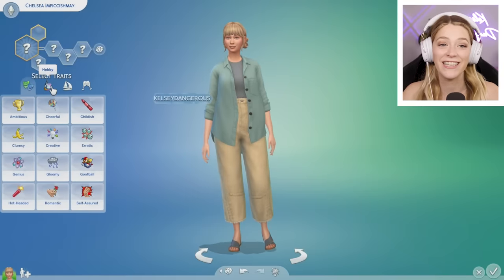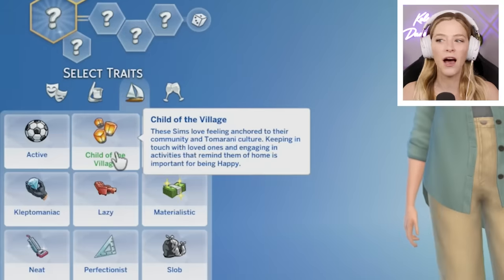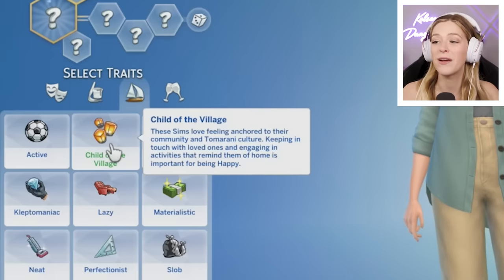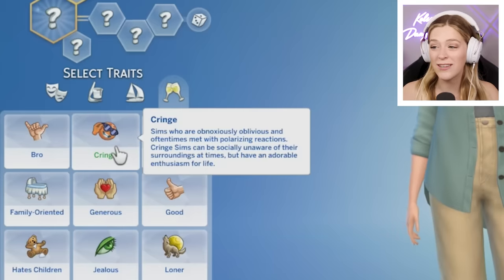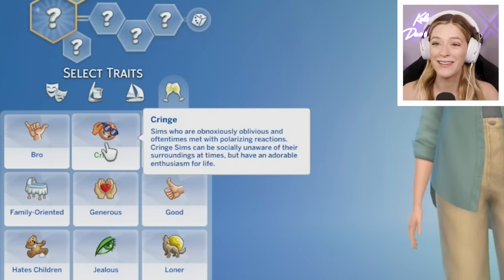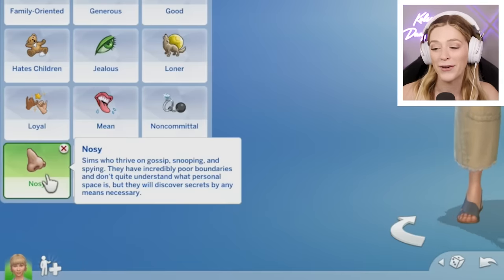Chelsea's normally family oriented, a bit of a romantic, but I think we're going to switch it up because there's some new traits. We've got Child of the Village — these Sims love feeling anchored to their community and Tomorani culture. There's also Cringe — these Sims are obnoxiously oblivious and sometimes met with polarizing reactions. Cringe Sims can be socially unaware of their surroundings, but have an adorable enthusiasm for life. I personally hate this new trait — I just don't see cringe as a personality so much as a thing we all do sometimes.